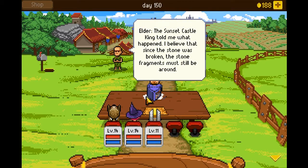He was like, 'Oh, you've released the curse from me.' And there are these black stones — like we're talking about — they were fragments. This guy is going to tell us kind of what's going on. The Sunset Castle King told me what happened. I believe that since the stone was broken, the stone fragments must still be around. Reminds me of Inuyasha — the Shikon Jewel.